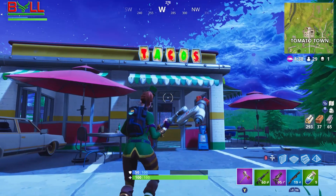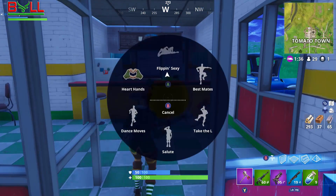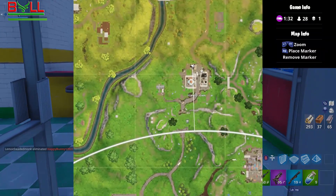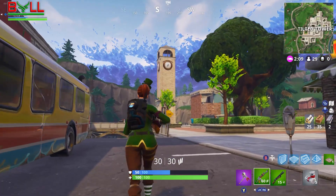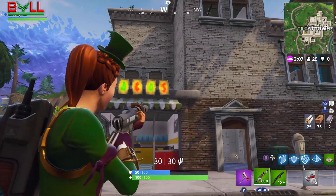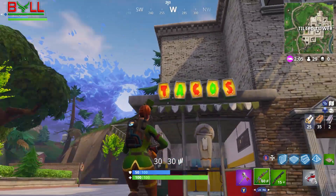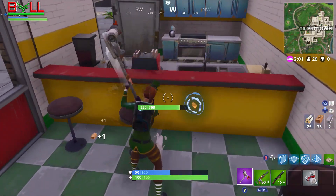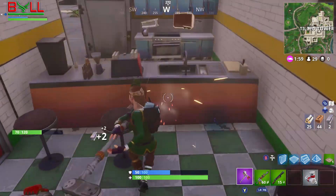The next three I probably recommend you guys doing are a little bit harder. There is one in the middle of Tilted Towers — this is a building you probably didn't know was a taco shop. It's sort of in the middle to the right, just below one of the buildings. I recommend doing this one last in the route.